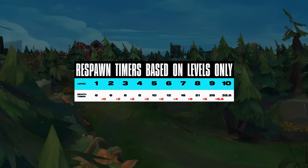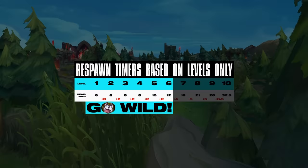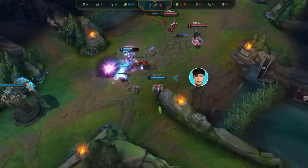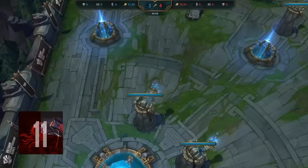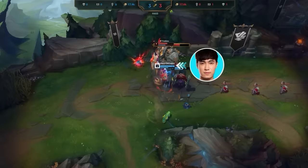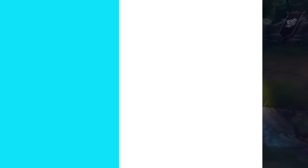So where do you draw the line between early in the game, where dives are high value, and when they stop being as impactful? Respawn timers steadily go up throughout a game based on both your level and the in-game time. However, from level 6 to 7, there is an immediate bigger bump in your death timer, and now they start to go up even faster per level. From level 6 and below, you can be a lot more liberal in your tower dives because even if you die, you'll be respawning fairly quickly. At level 6 specifically, you have the power of your ultimate that allows you to dive enemy champions more easily, but you can also fall back on the fact that your respawn timer is still relatively short. From level 7 onwards, you should be a bit more careful — your death timer will be much longer and can give your opponents the chance to cross-map an objective or make a play of their own.